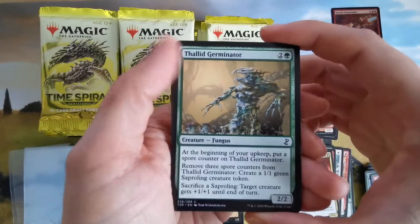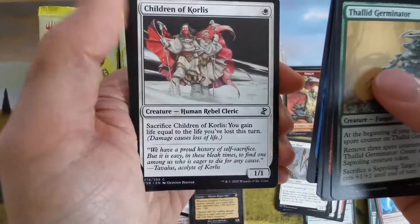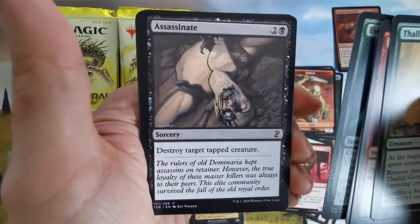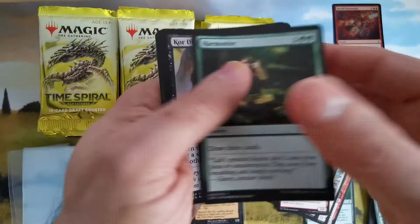We have rogue warriors and a sinew sliver. Another sliver — super cycling! Destroy a target tapped creature. And draw three cards — not bad.